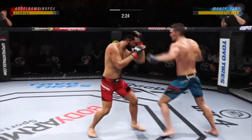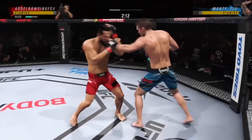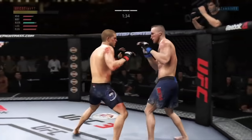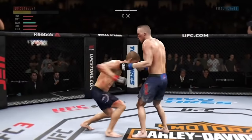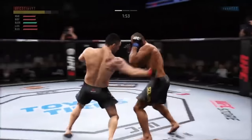Another good time to feint is to feint a leg kick as soon as you get into striking range — it will make them think twice about holding down that high block. Lastly, feint punches to the body throughout the fight. This makes your opponent want to counter with uppercuts and waste energy. Also, when you eventually do go to the body with a real punch, they'll think it's just a feint and they won't bother trying to uppercut you.